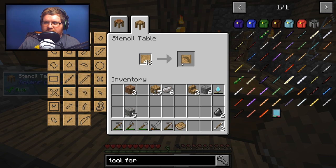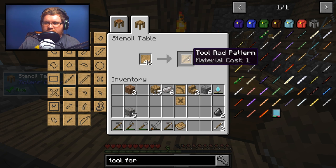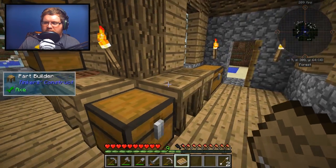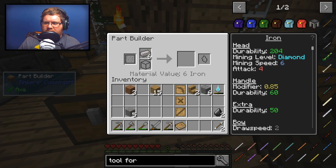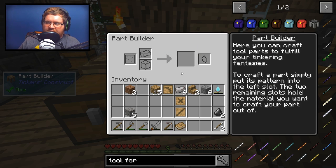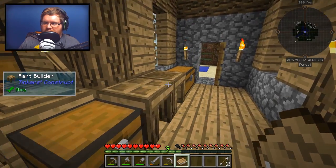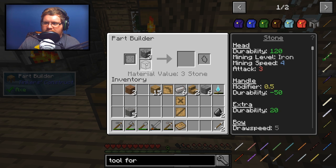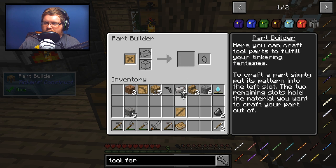Let's work on a pick with Tinker's Construct — we just need the pick head cast, a binding pattern, and a tool rod. We'll take cobblestone since it doesn't cost much to make these things, and we'll need to make a cast for each piece.